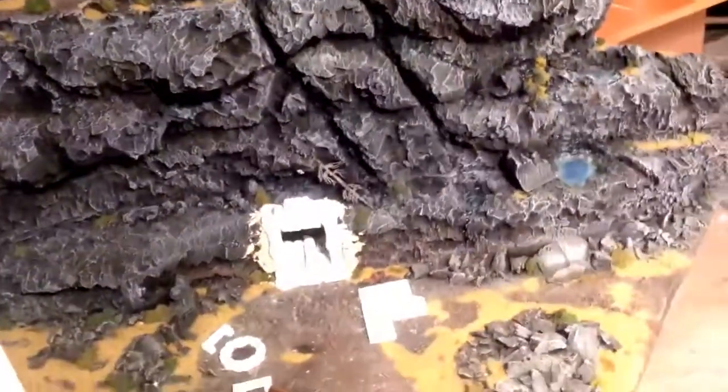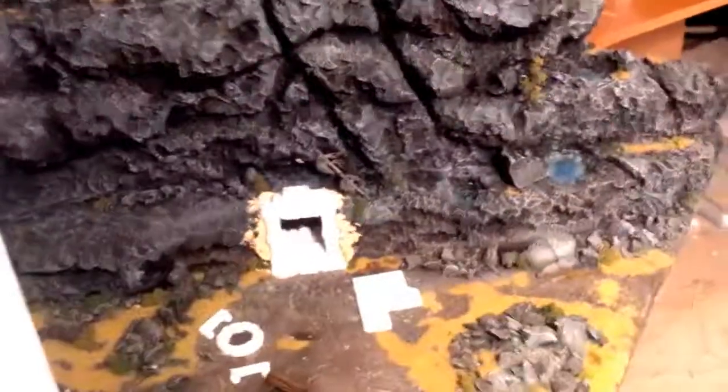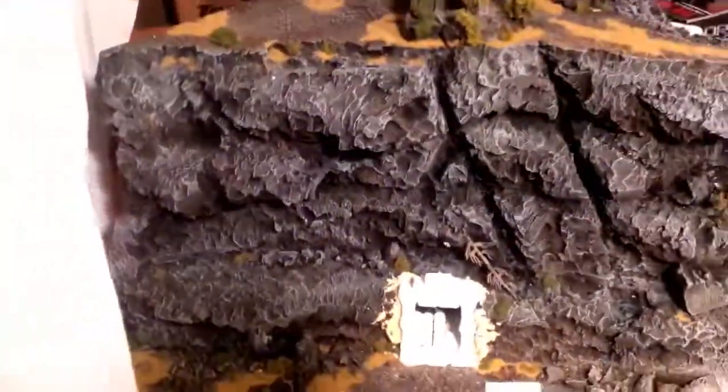Happy with how that came out. Touching up some of the water effects — wanted to clean those up. So what's going to happen here is there's going to be a small encounter at the beginning of the game on the outside. There's going to be some trees and some hills, there'll be an encounter, then the players are going to enter the dungeon which will cascade back through the rear of the mountain.